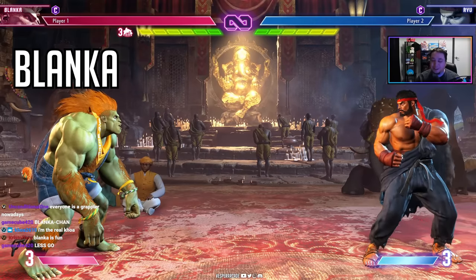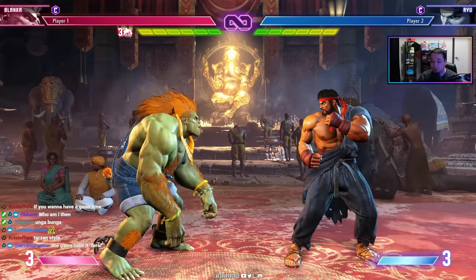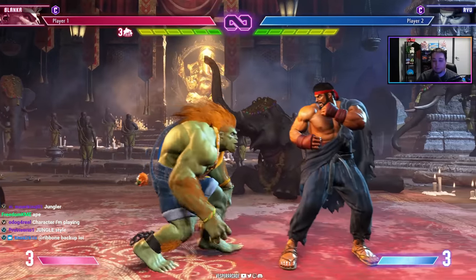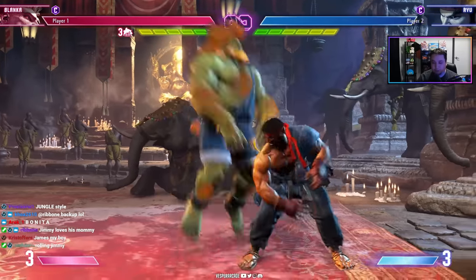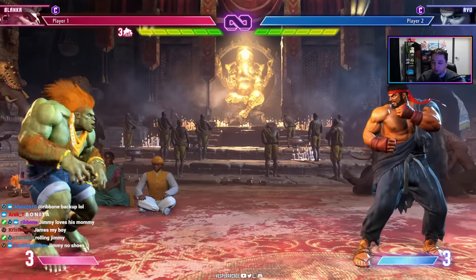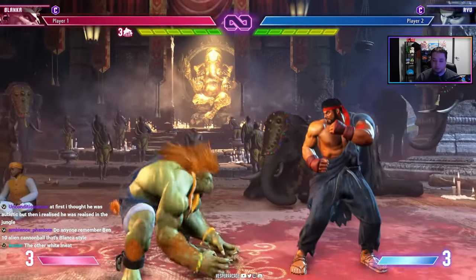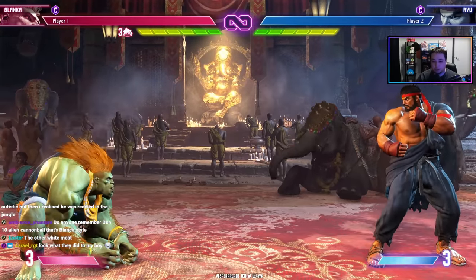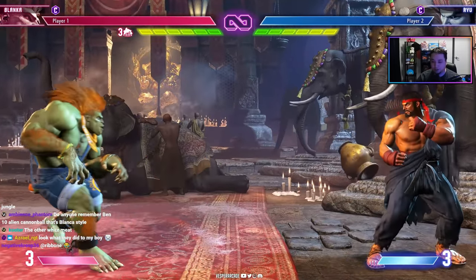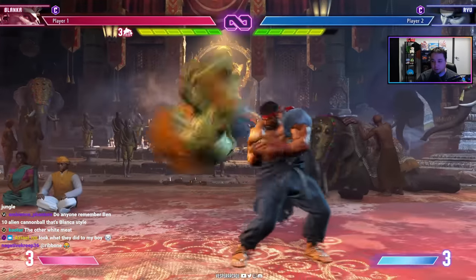Blanka — real name Jimmy — fights in a jungle style, more beast than man. He's another original, tricky character meant to annoy opponents. He's highly mobile and never sits still. He's mostly charge-based; his Blanka Ball is very strong and hard for many characters to Drive Impact or perfect parry. It also drains opponent drive meter, and you can vary speeds to bait them into walking into a grab.